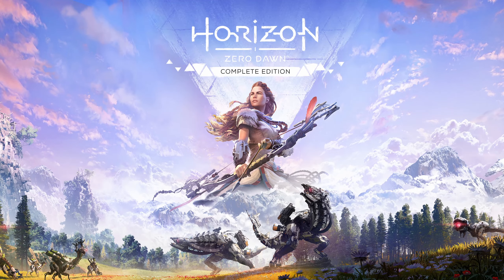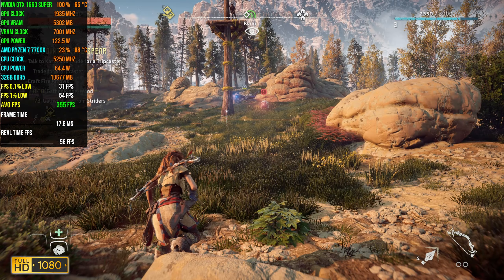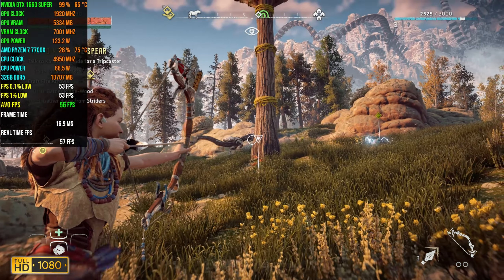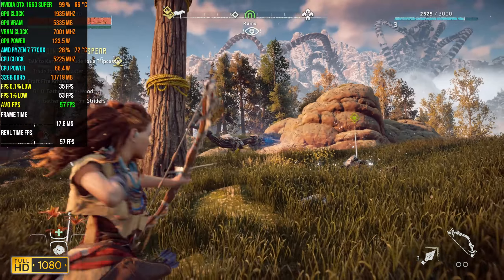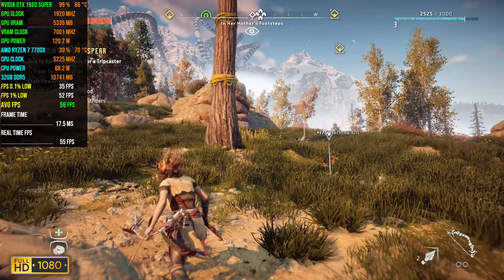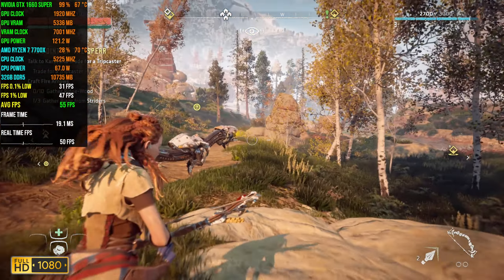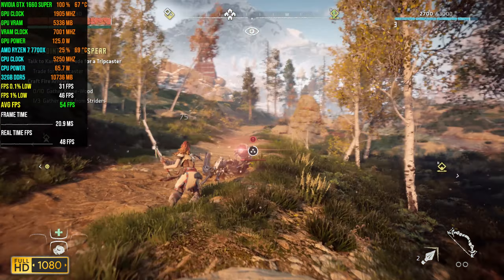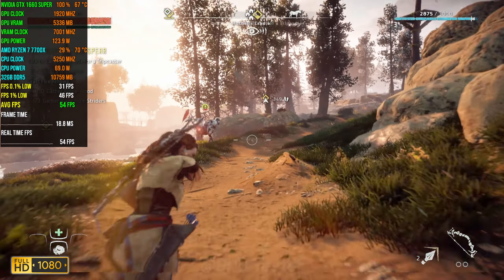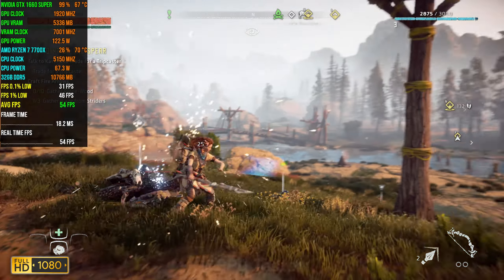Next game on our list is Horizon Zero Dawn. We're going to be playing at 1080p using the ultra quality preset. In terms of FPS we get an average of 54, 1% lows of 46, and 0.1% lows of 33 — which is still above 30 so it's fine. Overall the experience isn't bad at all; generally the frame time is pretty smooth. You do sometimes get occasional stutters when you change locations but you don't really face that in general gameplay. Overall it's a really good experience and you can definitely enjoy it.